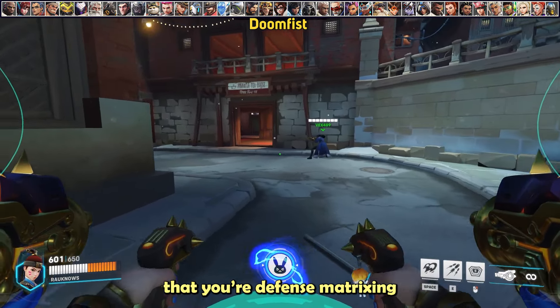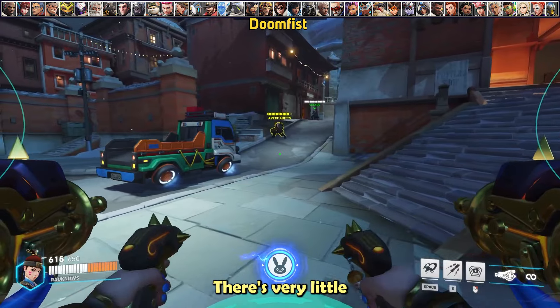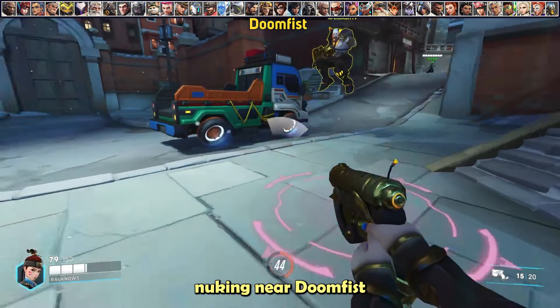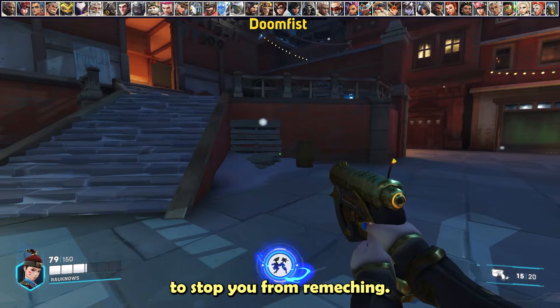For Doomfist, you want to make sure that you're defense matrixing anyone that he punches to deny his follow-up. There's very little you can do about his ultimate, but he can mess you up if you try to remech in the wrong position. Make sure you avoid nuking near Doomfist as he can block the damage and then immediately use an empowered punch to stop you from remecking.